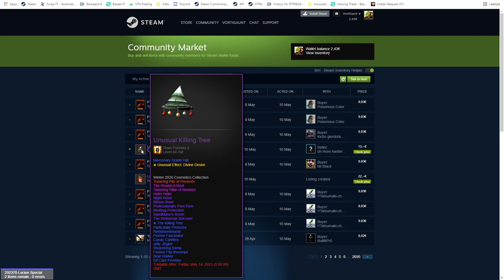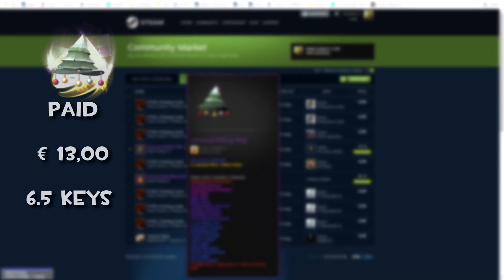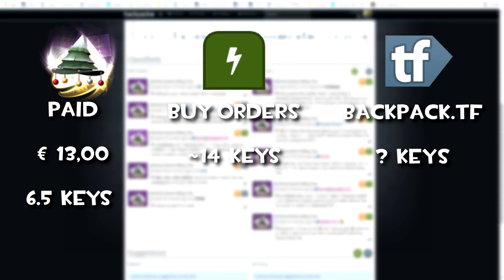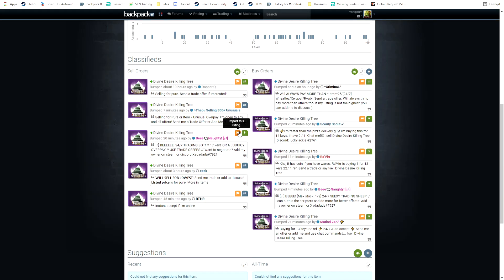This next trade is actually amazing. I put up a buy order for the Killing Tree and somebody sold me a Divine Desire for around 13 euros, which is around 6.5 keys. Buy orders are at 14 keys and backpack.tf price isn't even priced because it's a new effect. So that was a crazy deal.